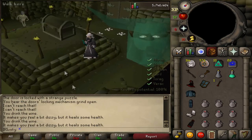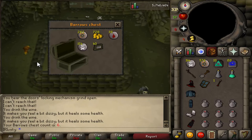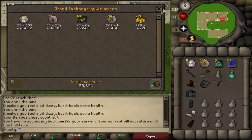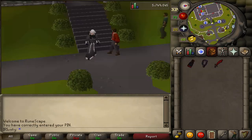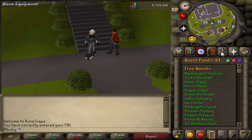We opened the chest hoping for a barrows item — we didn't get one, but it's not too shabby. We made around 60k profit this run. Then I got DC'd while fighting Karil — my prayer ran out and he killed me.